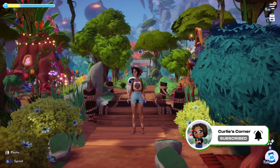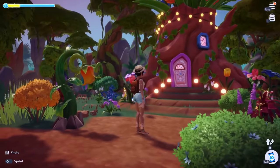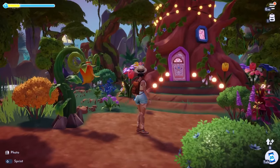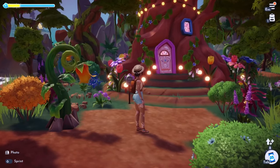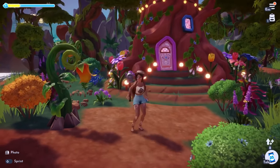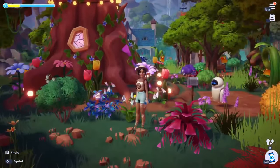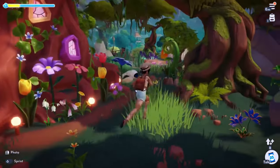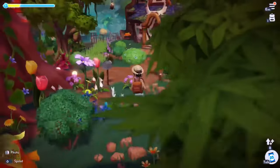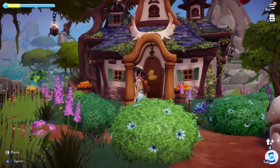The first house on the left is my Fairy Blast home. I did a speed build on this — I'll link it in the description below and at the end of the video if you want to watch. I just wanted this area to be full of flowers and bright colors to match the home. I love how it turned out, and I didn't make it too overgrown — I wanted it mostly to be about the flowers.